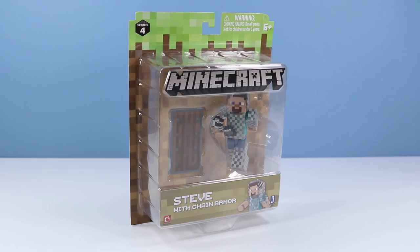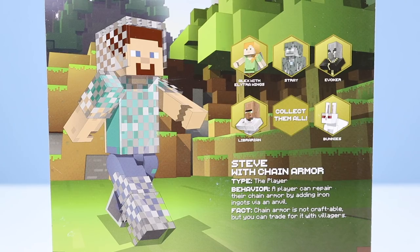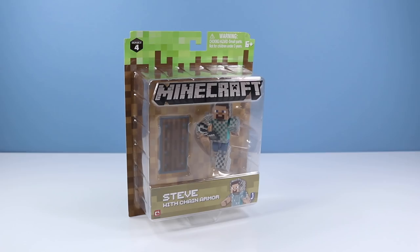Next up, Steve with chain armor — finally we get to see how this works. On the back of the box, Steve chaining about, other figures available. Steve with chain armor — type: the player. A player can repair their chain armor by adding iron ingots via an anvil. In fact, chain armor is not craftable, but you can trade for it with villagers. Let's get this out and see what we're up against.